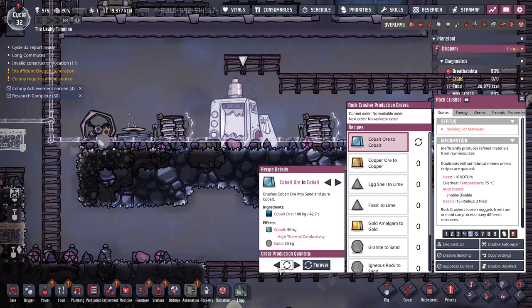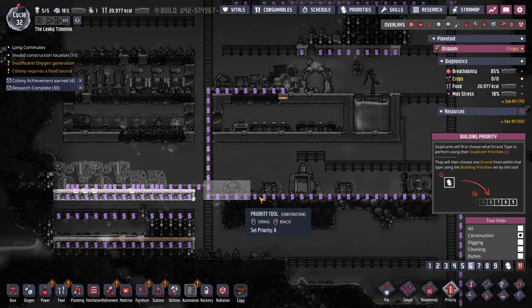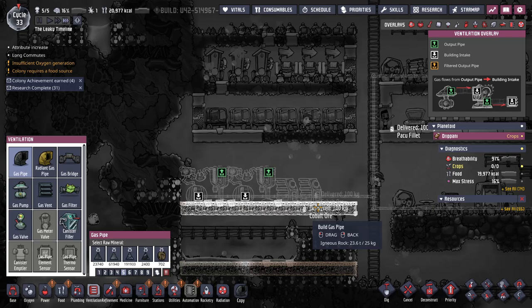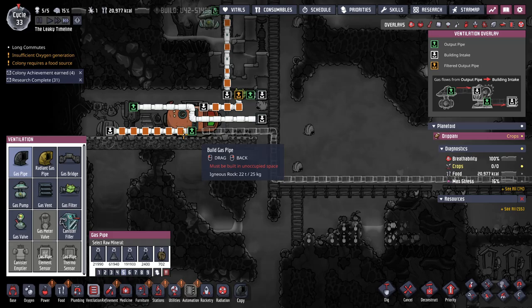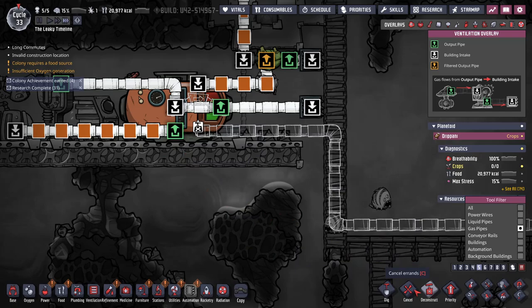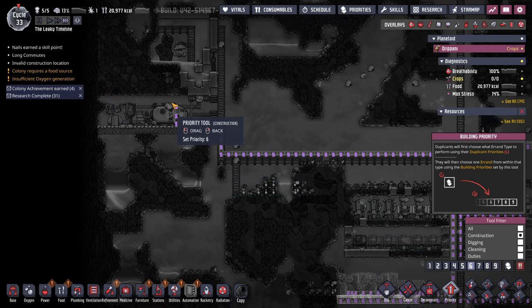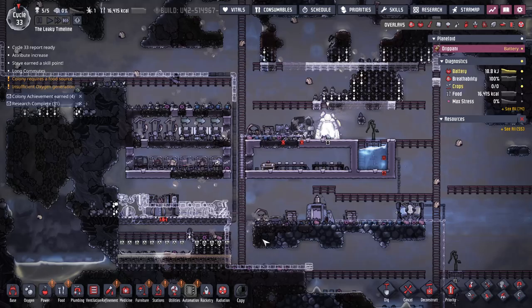I just queued up all of my refined metal, so we're gonna need more of that. Let's queue up that bit first. It's all just gonna be ugly as the beginning of the base always is. I did not do a good job with my piping - I need a bridge here. Actually I don't need to deconstruct that, I just need to split it. Cycles just fly by in the early game - another three down.